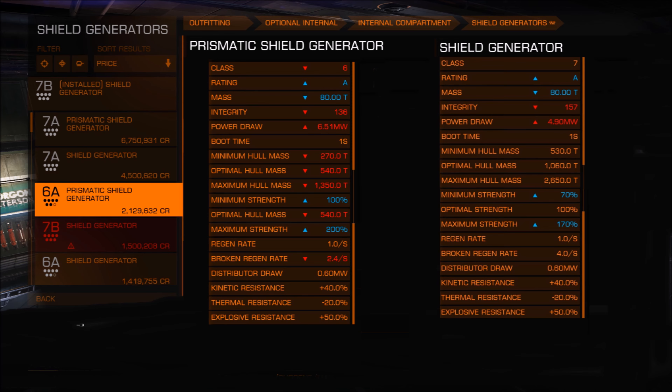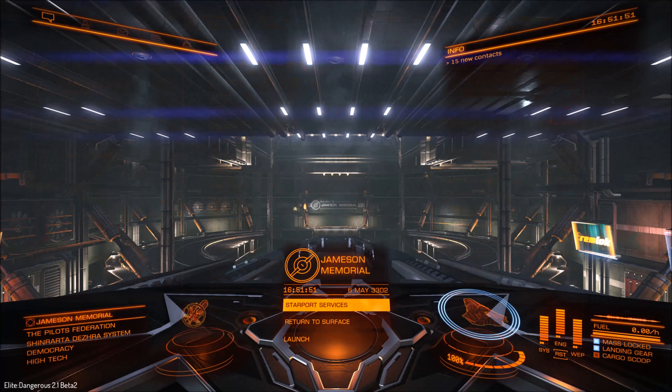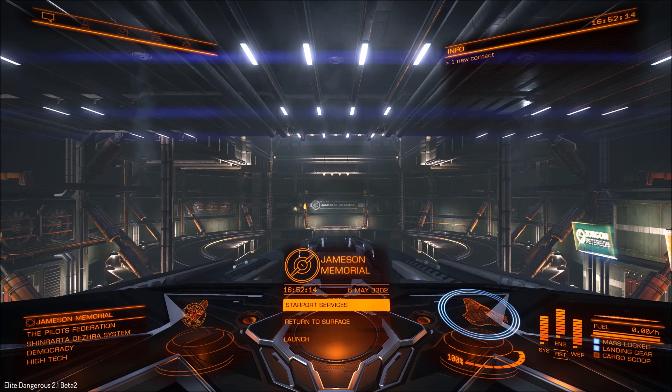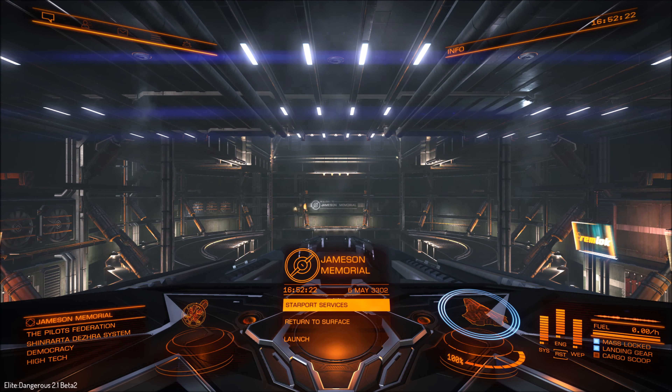As that example shows, there isn't a massive difference between the two classes even though they are at opposite ends of the scale — class 6 and class 7. Like I said, prismatic shields do have a few drawbacks: they draw a lot more power, which can be an issue in quite a few ships, and they're a lot heavier, which is going to limit your jump range. Anyway, that's the prismatic shield — thanks for watching, like and subscribe, and see you next time.